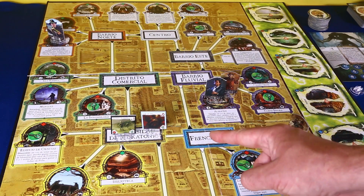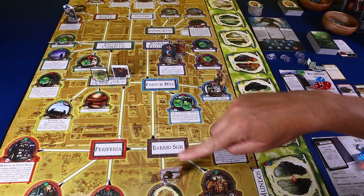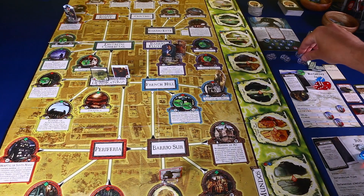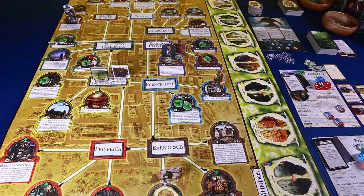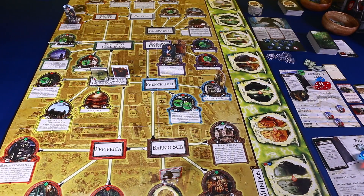Aquí acaba la fase de movimiento. Ahora pasaríamos a la fase de encuentros. Os habréis dado cuenta de que durante la fase de movimiento no nos hemos cruzado con ningún monstruo. En el siguiente turno ya vamos a necesitar que nuestros investigadores empiecen a repartir cera, si no nos quedamos con el límite de monstruos pendiendo de un hilo. Empezando por el primer jugador, Monterrey Jack, vamos a hacer encuentros en Arkham.